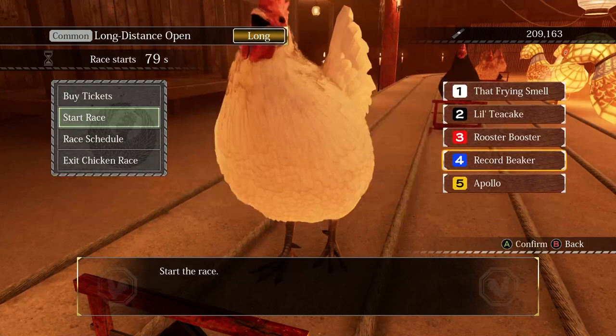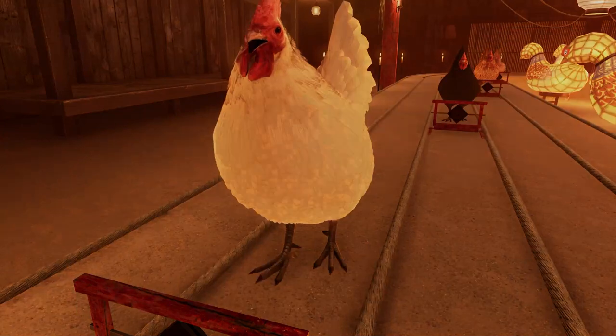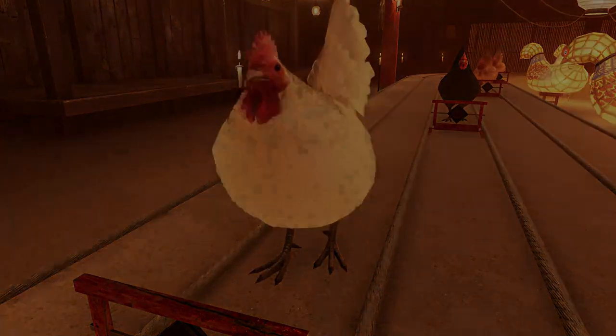We're going to take advantage of a little exploit here. Go down to the exit chicken race option, press it, then quickly go up and select start race. What this does is give you back all the tags you placed down while also keeping your bets in place, effectively making your betting free.